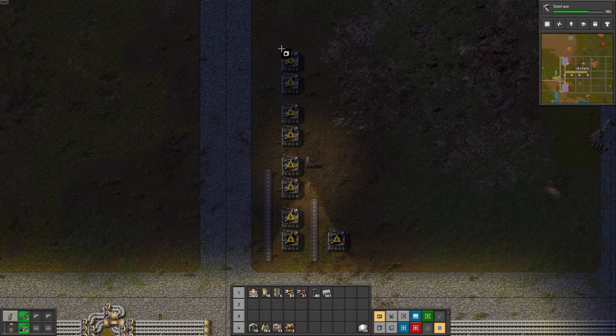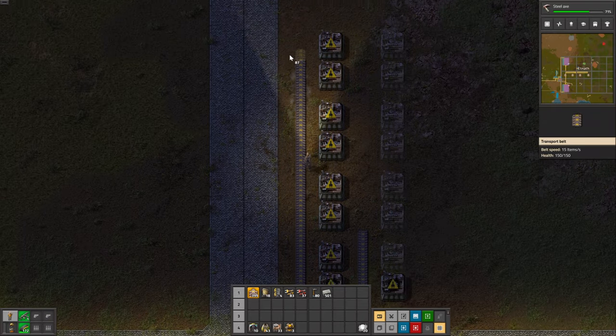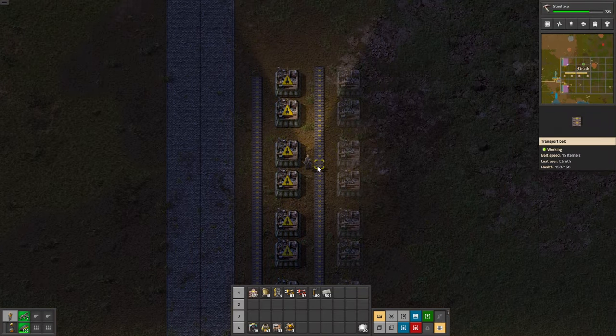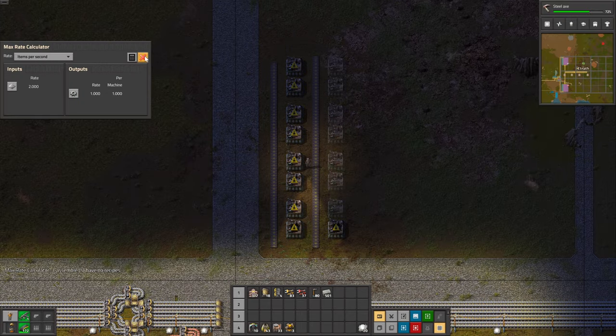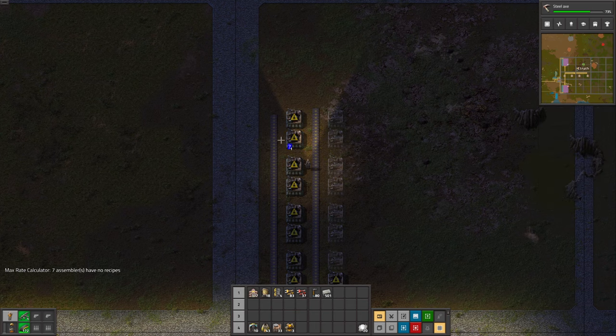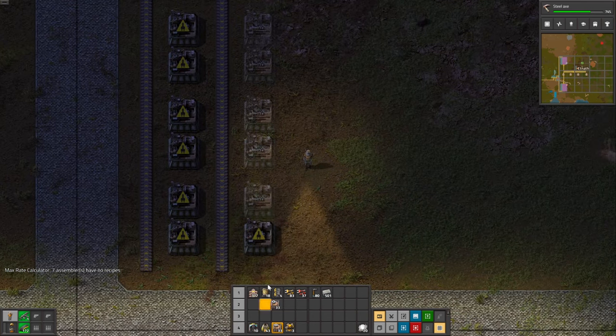Let's copy that and paste it on the other side. I know for some people this is controversial — putting gears on the bus. Because they are so easy to produce, a lot of people prefer to produce them on the spot when needed and think it wastes space. They are probably right — it's more optimized to not put gears on the bus. But in Factorio there is not one right way; everybody should play as they want, and I like to put gears on the bus.